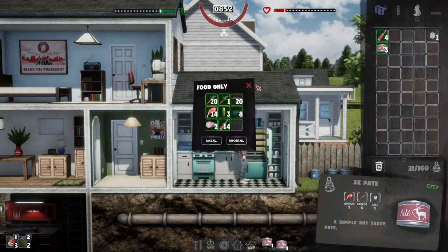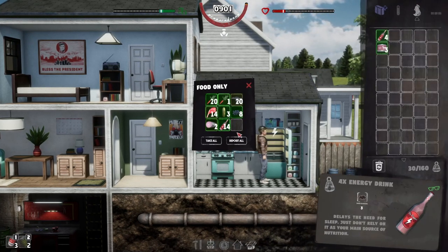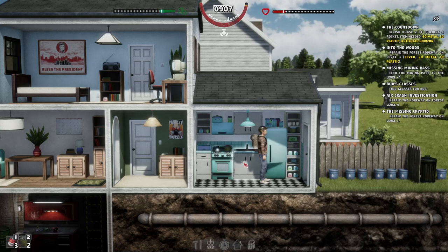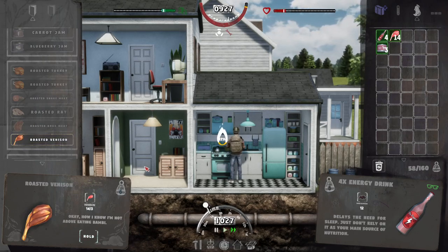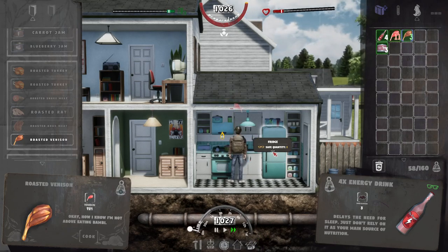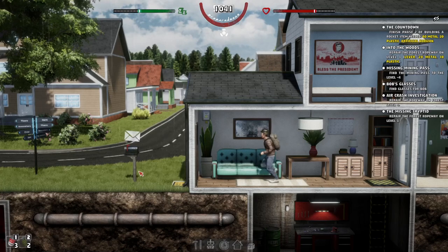We're really hungry — let's grab some food. I guess we should just make some venison since we've got so much of it. Let's make three roast venison. With all those traps we're going to get a ton of venison, so that'll be fine. More rain — perfect, that's working out so well! Let's come over here and buy up some metal again because I want to try and make a fourth generator or at least have the option.